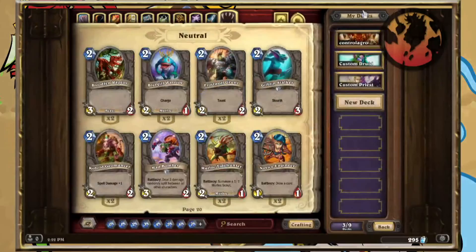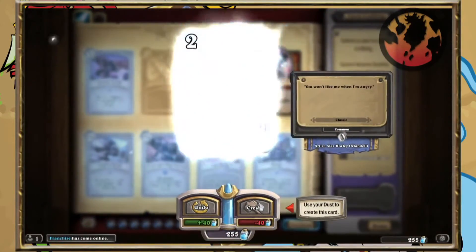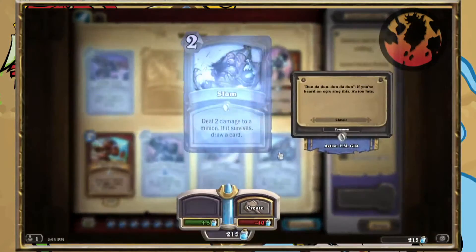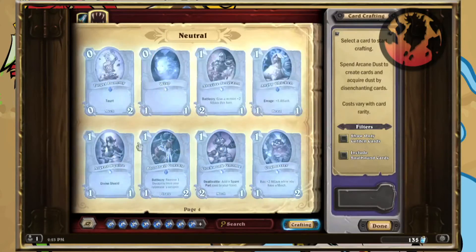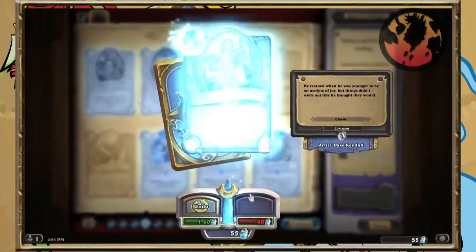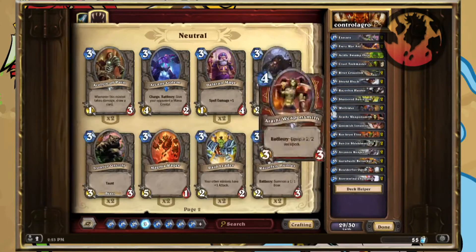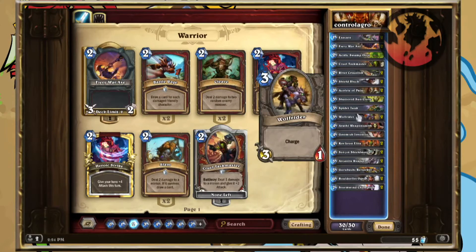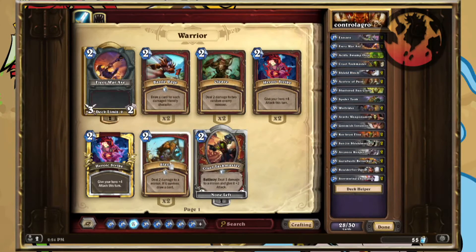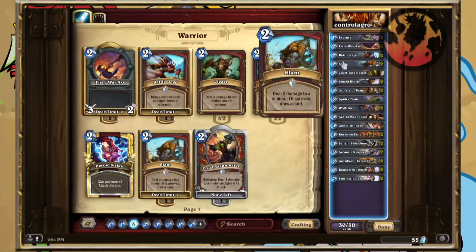Once you find a deck, begin crafting all the cards you need with the dust you have. Go for integral cards first, or the cheapest ones that you can use in more decks than just the one you're crafting right now. For instance, I crafted Acolyte of Pain early on in our Warrior deck — he goes well in more decks than just Combo Warrior, so he's a pretty good pick. We're going to craft as much of that deck as we can with synergistic cards that work in other decks as well, so we can have a well-rounded budget Warrior. We'll cover that in another episode.